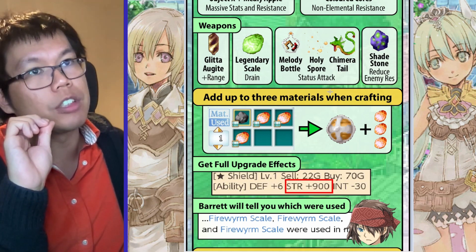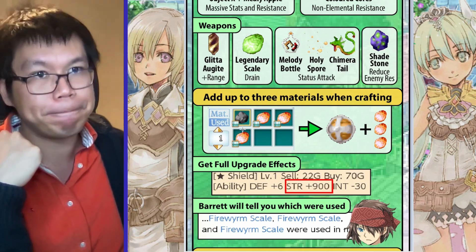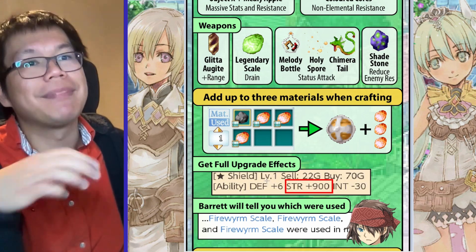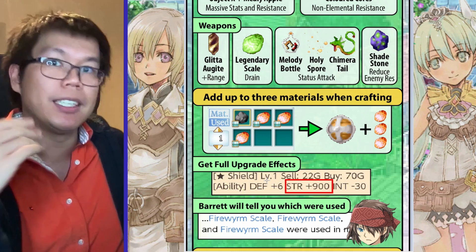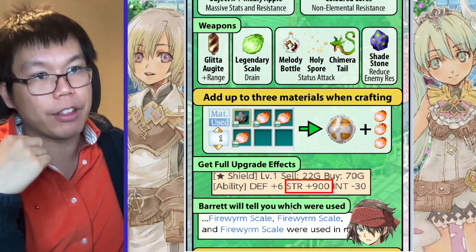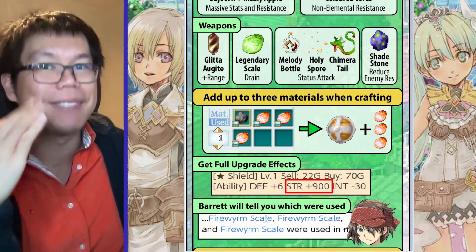But you can upgrade with 3 materials when you're crafting. So here we're going to make a small shield with 3 fire scales. If you do this, you get the full effects of all 3 and you're still level 1, giving you full upgrade slots. To make sure it works properly, you want to talk to Barret and he'll tell you that you have those 3 items used. With this, you can get some really strong items at level 1.